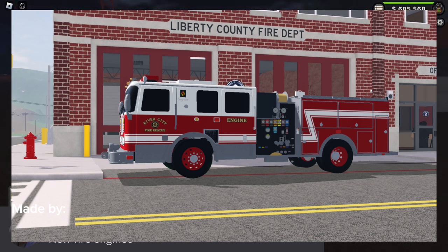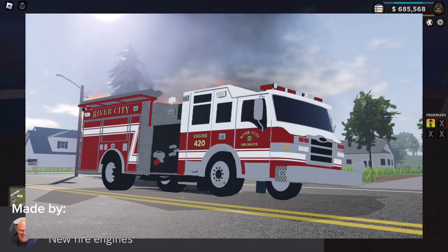Then we have this older engine, which looks wicked good to me — one of my favorites. It's an older engine that would fit perfect with Station Two. It's a little bit higher than others so it can climb terrain easier. This one is a Pierce engine with the ladder on the side — it looks wicked cool, and this is the one I showed on the thumbnail.